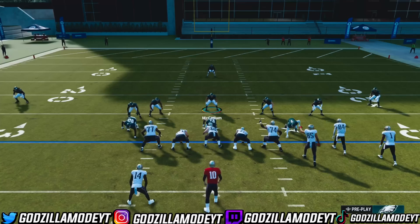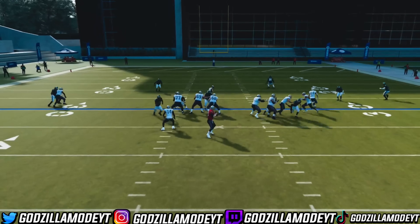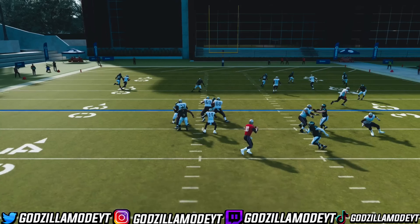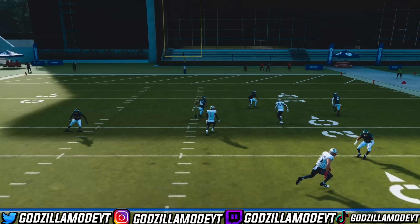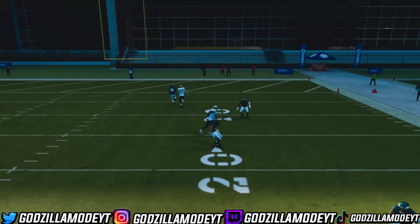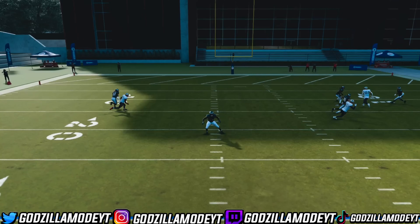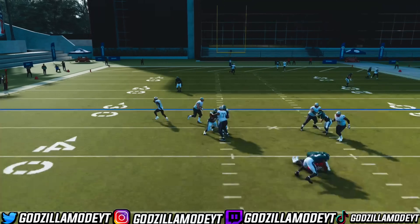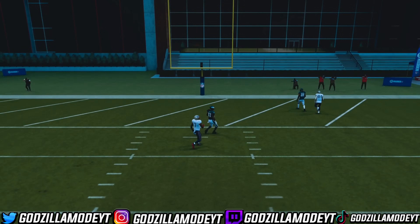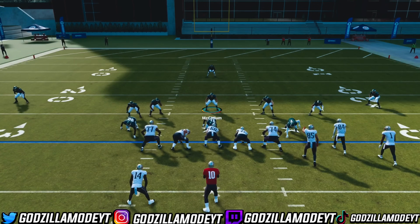Let's go to instant replay. Make sure your user is blitzing so you can run to a D-lineman. Everything is boxed — look at this. The outside route, if he throws that, that's intercepted no question. The delayed halfback route, by the time he gets out there he's going to be covered. And the inside post wall — he can't throw that, it's going to be knocked out. That's great defense.